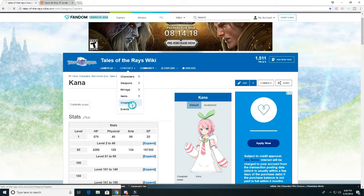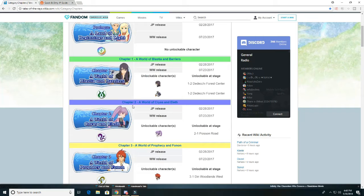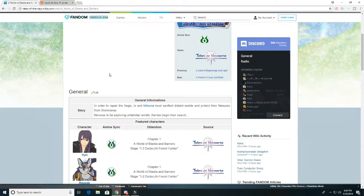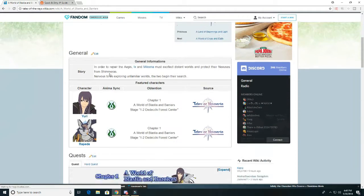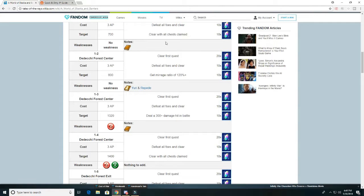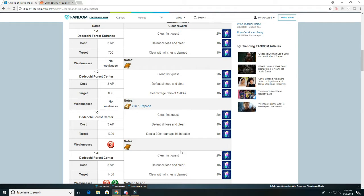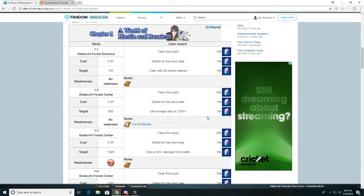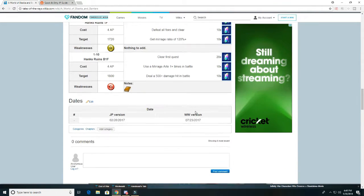For chapters, for example, if you want to get all the diamonds you can possibly get - all the summon currency - you would go here, then go to quests and expand that, and it will tell you all the different things you need to do. Obviously this shows miragems - you can ignore that if you're playing the Japanese version, because this isn't the free-to-play currency. Miragems are paid currency in the Japanese version.